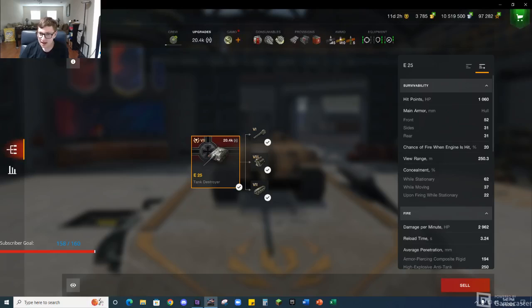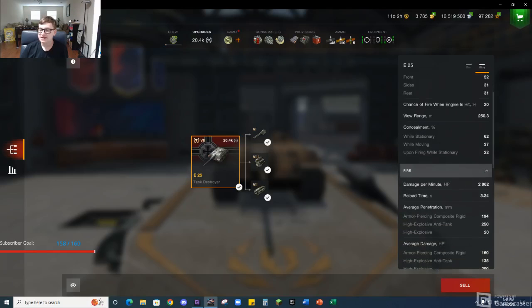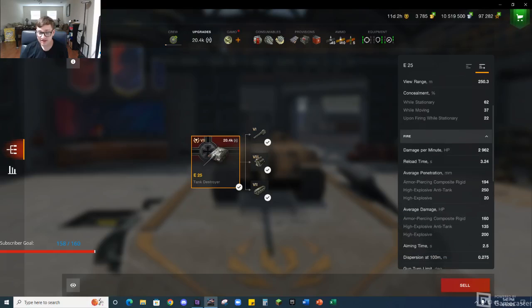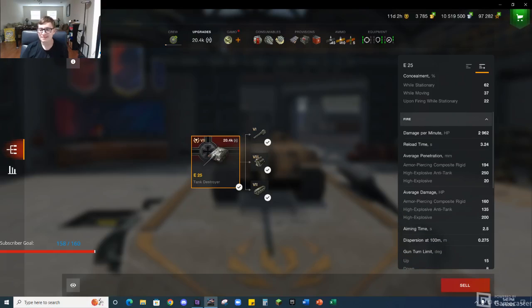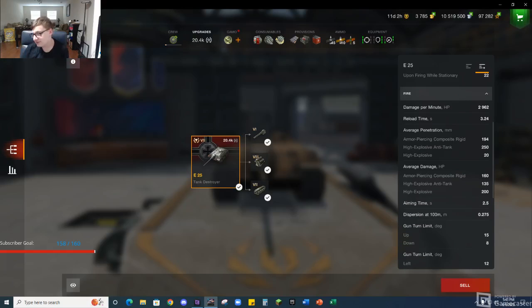Let's go into the upgrades. Starting off, hit points are low, armor is low. But it's got good — I'm at 62% — really good guys, look at that: 3,000 DPM is amazing, really nice. And the penetration, I think it was pretty good, about 200 to 250.